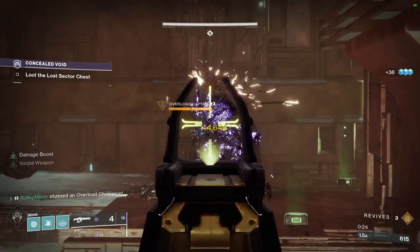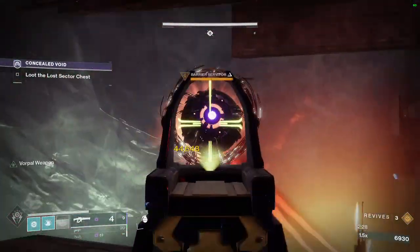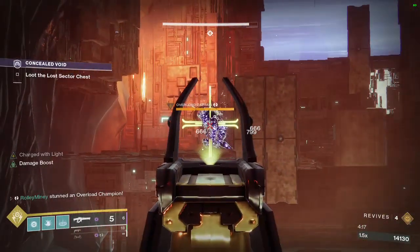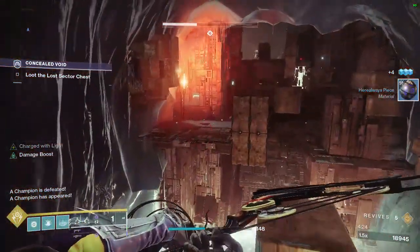Next: Threaded Needle. This is a legendary linear fusion rifle which can roll with Auto-Loading Holster and Vorpal Weapon. It is awesome for boss damage even without artifact mods like Particle Deconstruction. This weapon pairs extremely well with Witherhoard. You can farm this gun by focusing umbral engrams from Season of the Chosen.